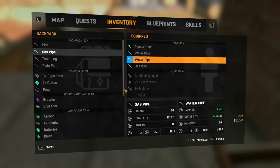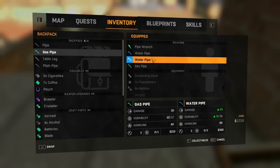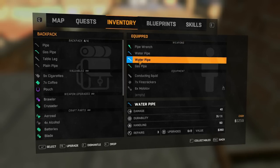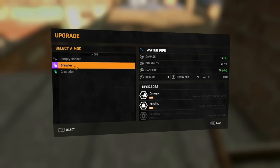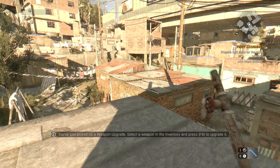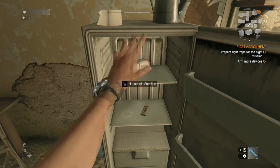If you right-click something, it locks it down into the comparison menu and you just mouse over the one you want to compare to. The new water pipe has more repairs and capacity for two upgrades. The water pipe has two empty sockets — brawler gives plus six damage and handling. Let's go for it. And over here we got Crusader — this weapon's getting itself a little extra damage. I wanted to play around with the upgrade system because it was disabled the last time I had access to the game — you couldn't get into any of those menus no matter what you did.